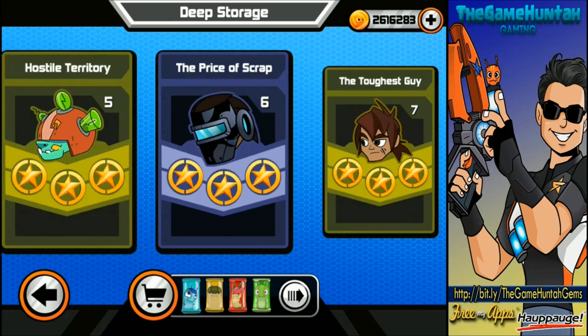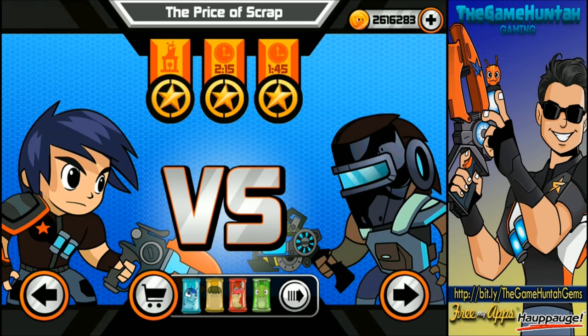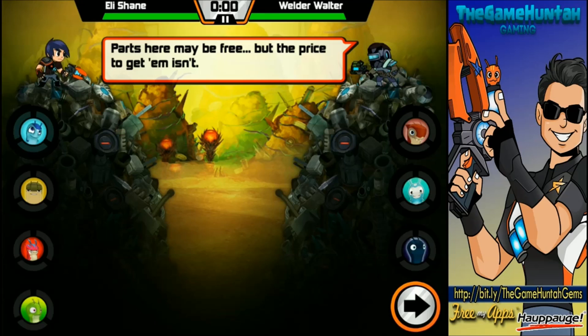Let's continue with the campaign. This is chapter 10, battle number 6, 'The Price of Scrap.' This is supposed to be interesting. Let's see if this combination of troops works — let's get into action.